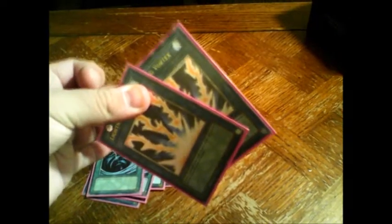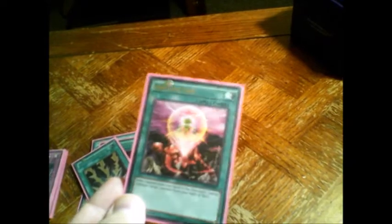Two Lightning Vortex — and yes, these are the ultis, aren't they pretty? A One for One. And last but not least, three Resonator Calls, because you might as well just add them to your hand if you can't do anything else.